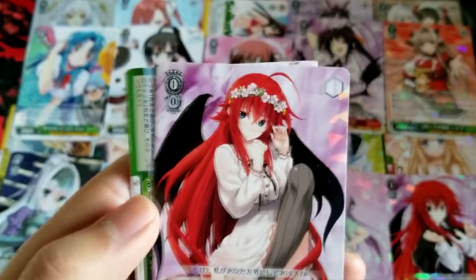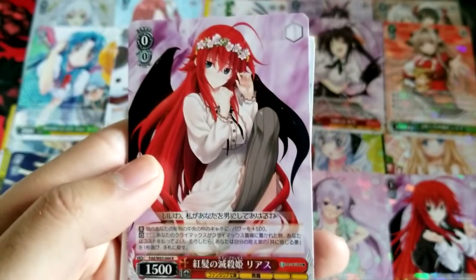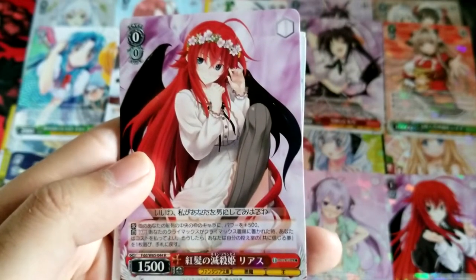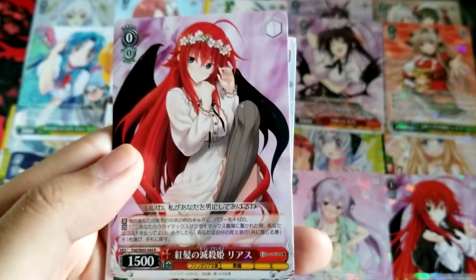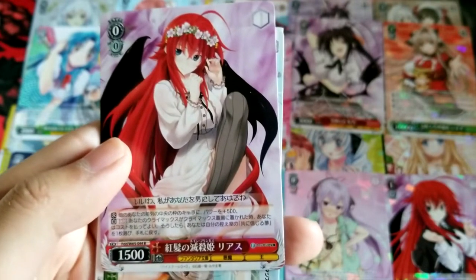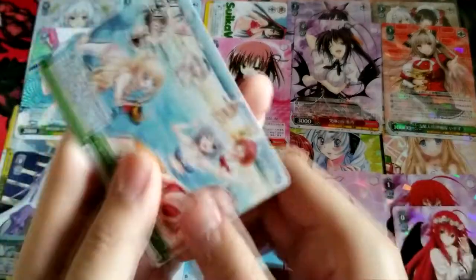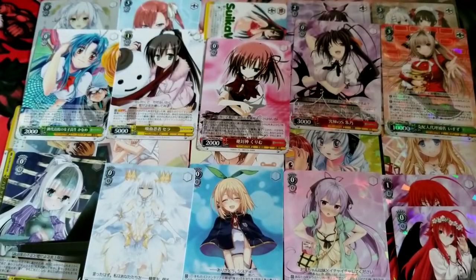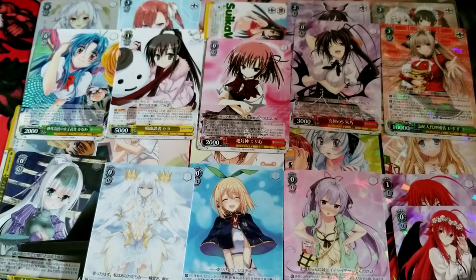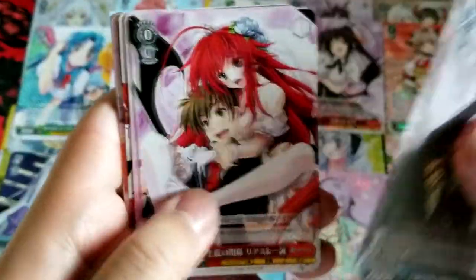Oh yes, Rias Rare! Rias, Red-Haired Princess. When you're at the front row center slot, you gain power. And when a climax appears in the climax zone, you may pay one; if so, choose one 'Believed in a Dream Together' event and return it to your hand. I'll try to pick it out when I come across it.